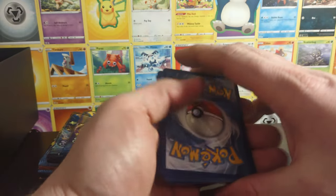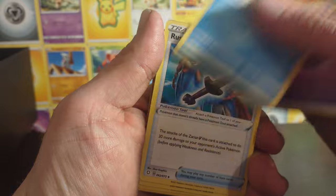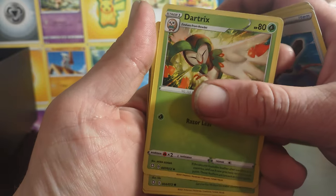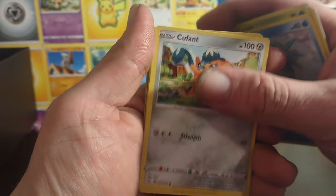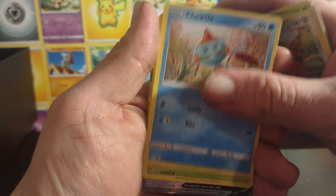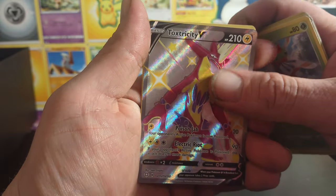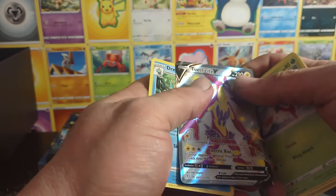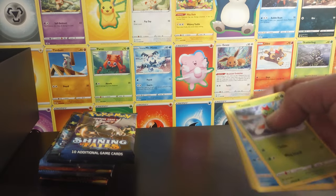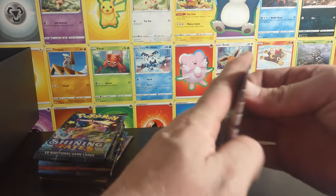Alright, first pack. We got Frosmoth, a Rusted Sword, Darkrai, Carkol, Horsea, Krabby, Chewtle, Yanma, a Toxtricity V, and a Dreadnaw non-holo. So we did get one of the shinies so far.